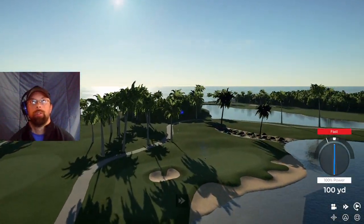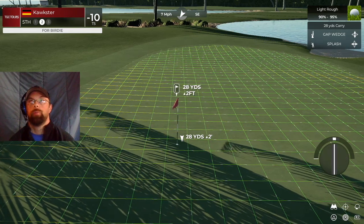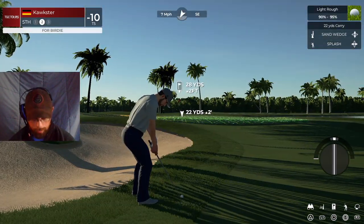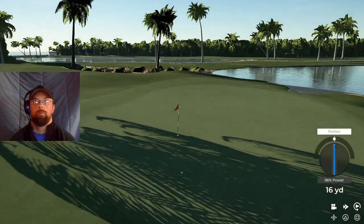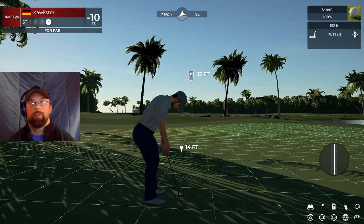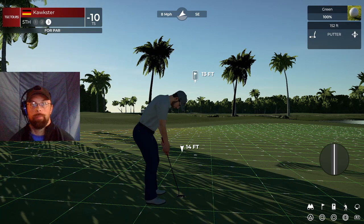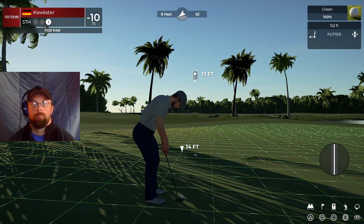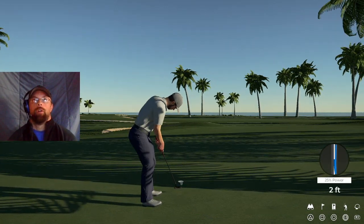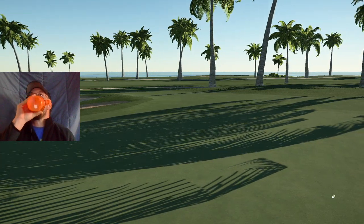Oh no. Well, that approach kind of missed. There's just a terrible swing all around, I think. That one didn't run at all — I think I put backspin on it. Come on, let's make this par. Got this come on. Putt appears to be on line. Oh my God, are you kidding me? Another edge. This is just three feet. Okay, we're moving on — let's get this next hole. Scores currently nine under par.